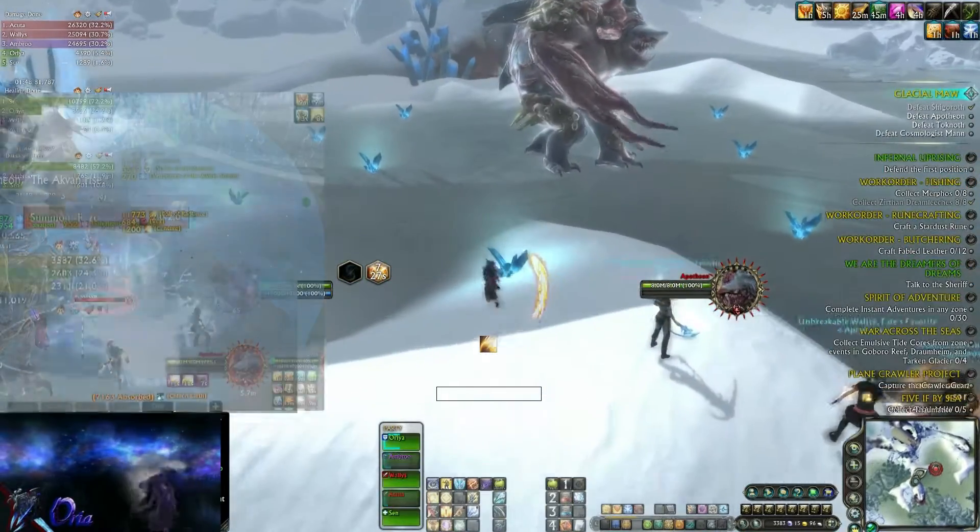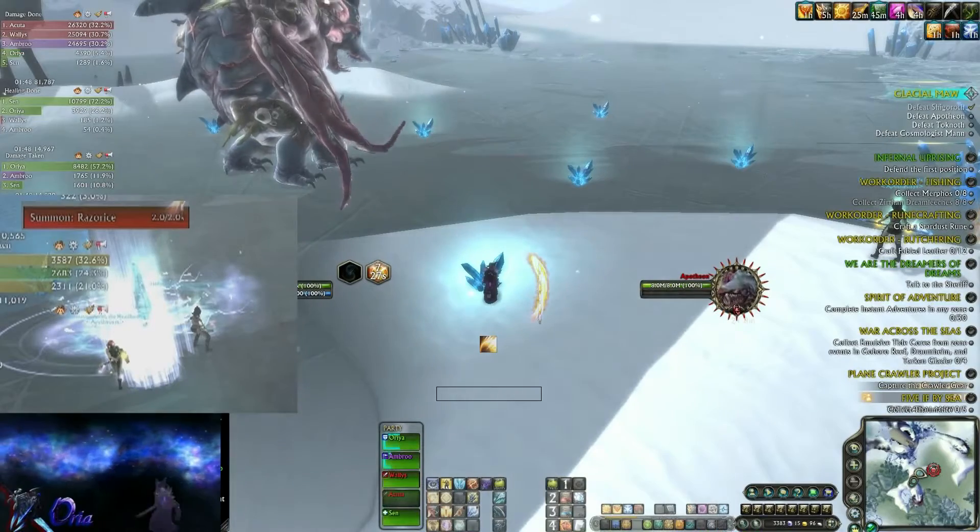He's gonna do an ability called Summon Razor Ice. This will summon a crystal that chases players. You just need to kite it.